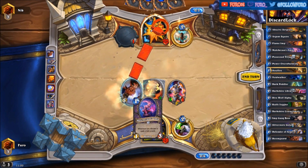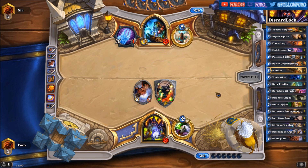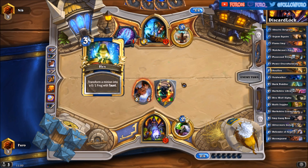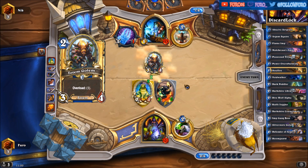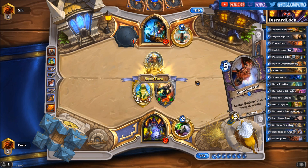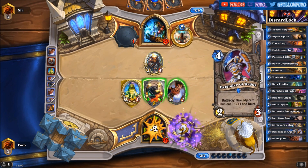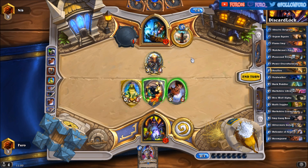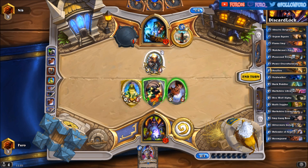So we're hitting him for eight — down to twenty. An axe would be bad now, otherwise his AOE damage is not so strong. Of course he has his axe, and a Totem Golem. Well, getting another Doomguard — that helps for sure — and the Defender of Argus. He has the 1/1 weapon here. We are taking out the Totem Golem; the Doomguard will still have four life, so a Lightning Bolt alone won't help him clear the minions.